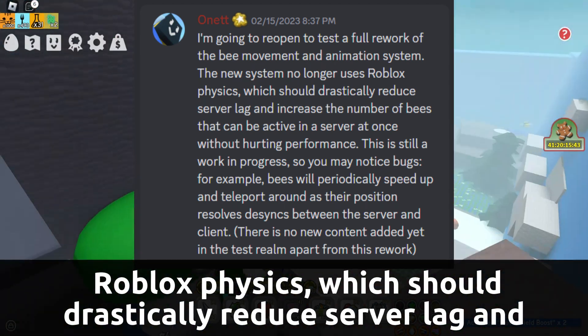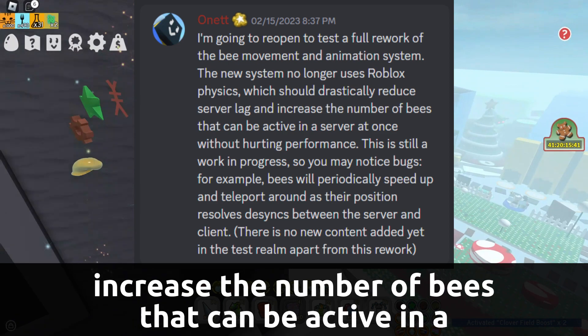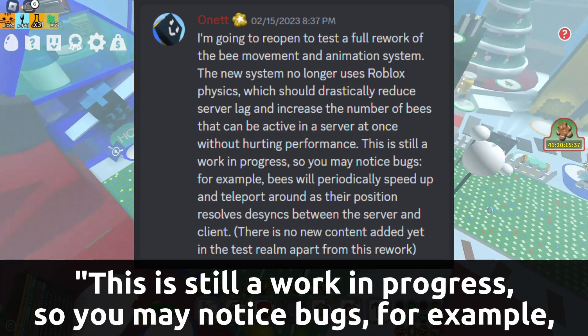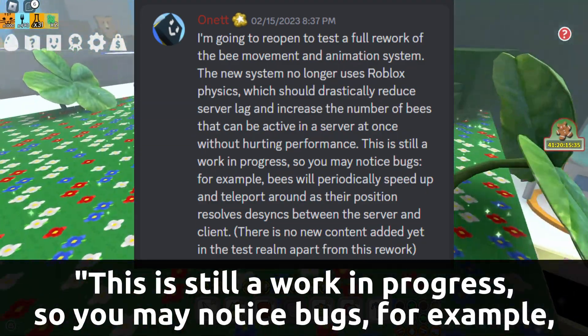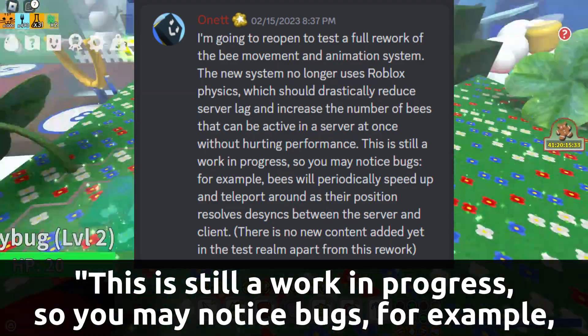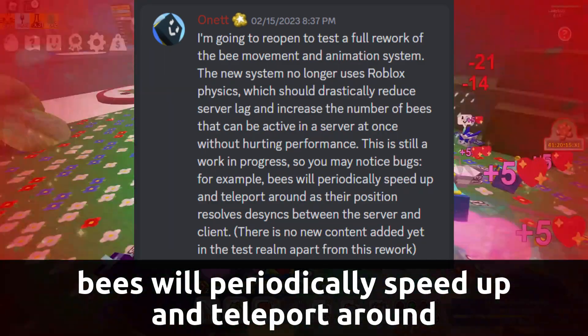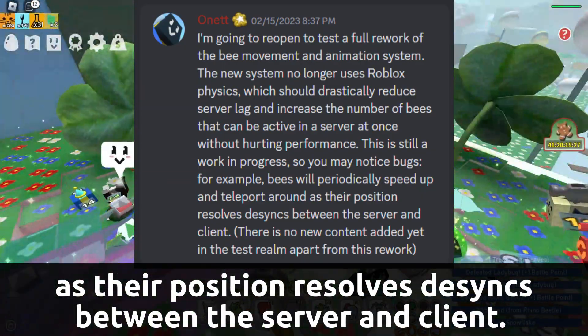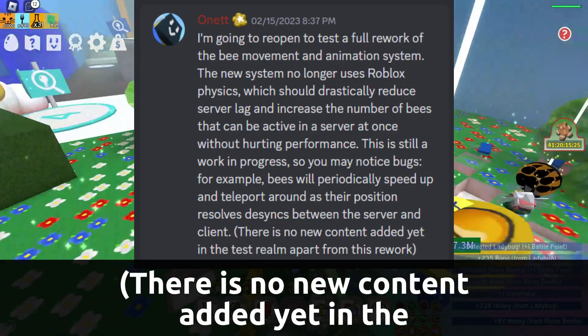'Without hurting performance. This is still a work in progress, so you may notice bugs. For example, bees will periodically speed up and teleport around as their position resolves and syncs between the server and client. There is no new content added yet in the test realm apart from this rework.'